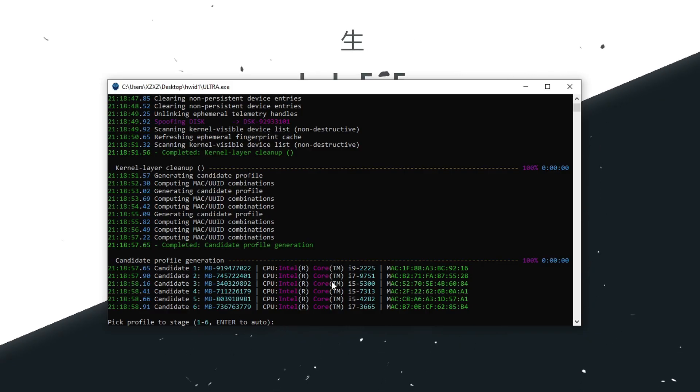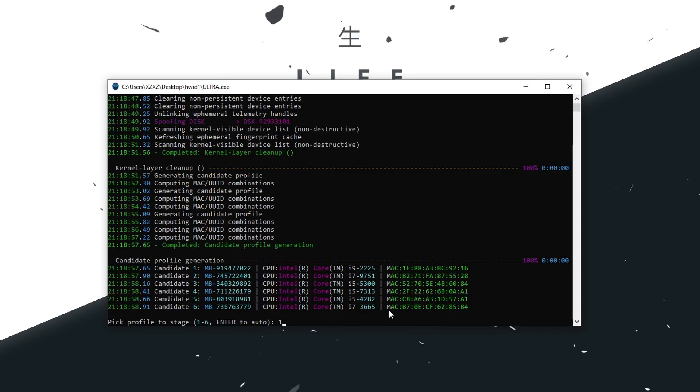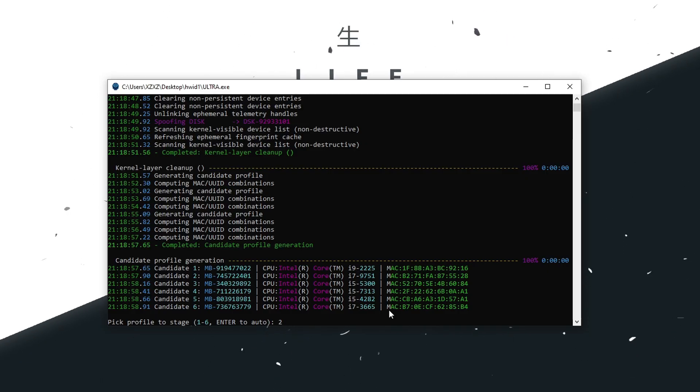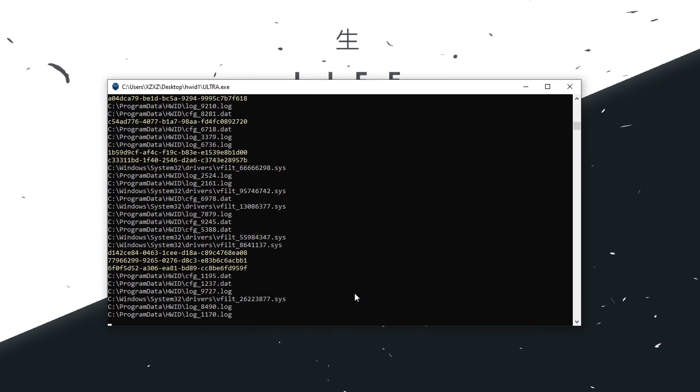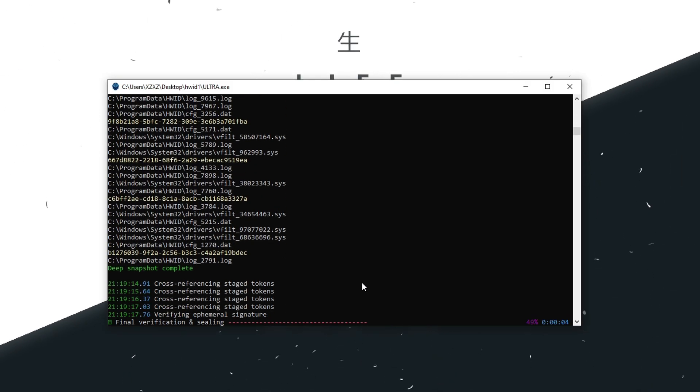At this point you would have to select one of the six numbers — you can choose either one of them, it does not matter. I'll go with two and press enter, and you're going to see it starting to delete logs, clean files, and everything getting put in place.